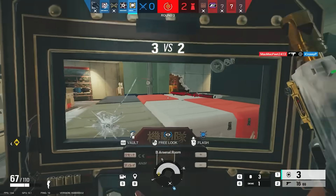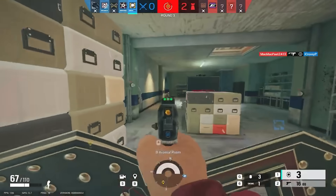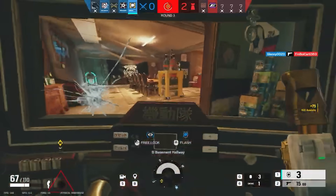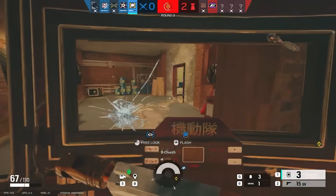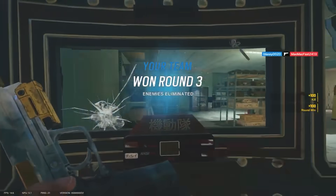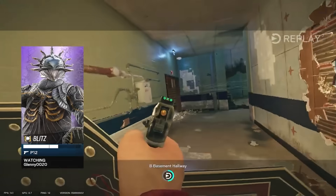Something else players never expect is for you to pull your pistol out, ADS, and shoot them — which is exactly what he does immediately after, to that poor Legion that made the rotate on the right. When people hear a shield, especially a Blitz player, coming at them, the last thing they think you're going to do is maintain your current space, not run at them, and shoot them from a distance instead, while they're freaking out and have their back turned to you, running around like a chicken with its head cut off.